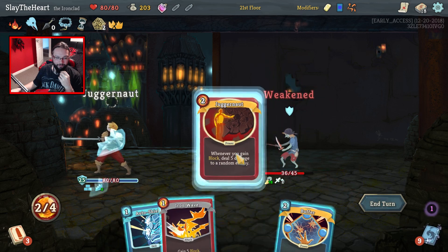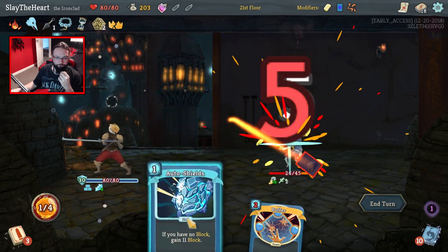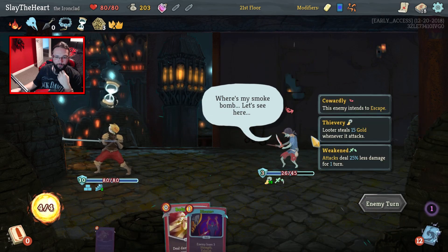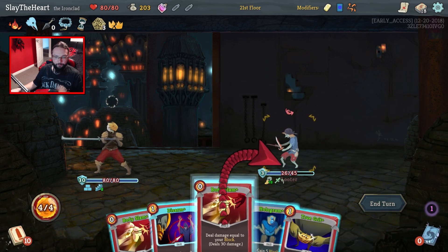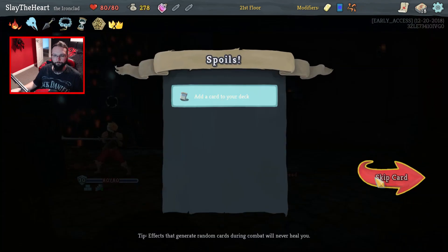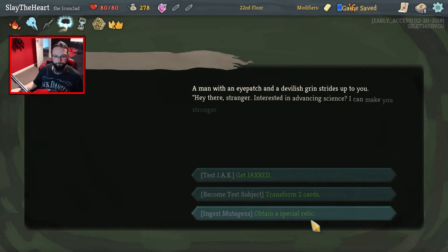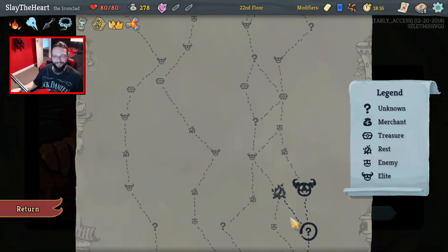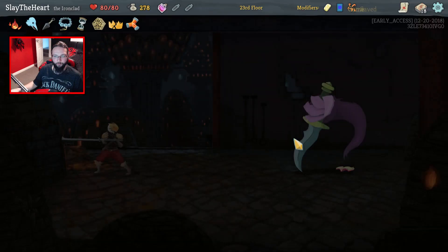Auto Shields again doing very little, but never mind. A Body Slam coming out kills this dude — two is even better though. No, I'd rather not add the burns. Just give me the special relics, I don't really need to get Jaxed — we want the elite then the rest.